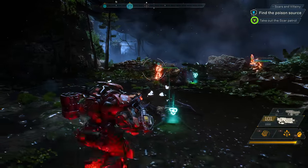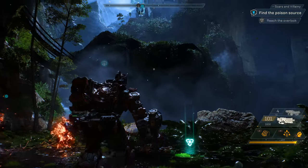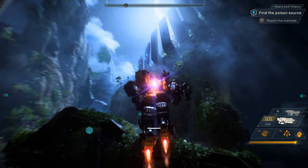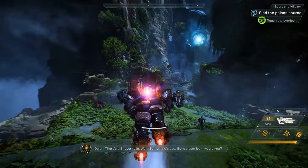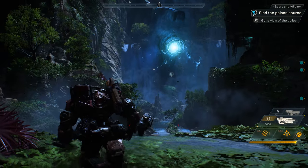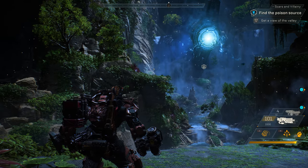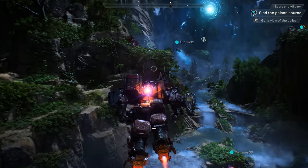Let's see if we can have Catherine set up a combo up ahead. Nice combo! Catherine called down a lightning storm and Jen used her railgun to combo for massive bonus damage. There's a Shaper relic — wait, something's odd. Get a closer look. Night has fallen in the world of Anthem and the creatures that inhabit the darkness are out on the prowl, but that's a story for another day because right now we have that giant thing to deal with.